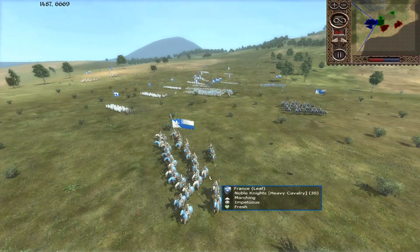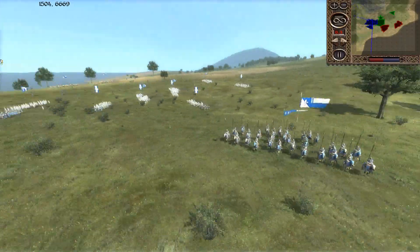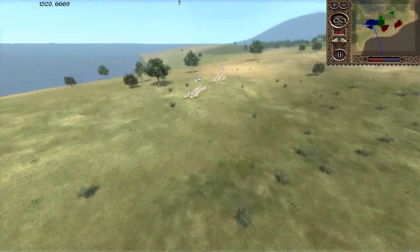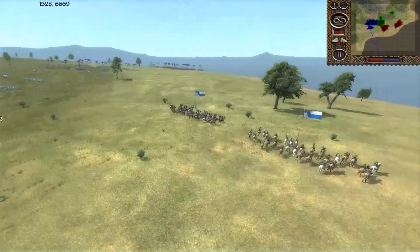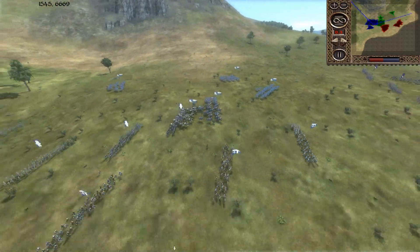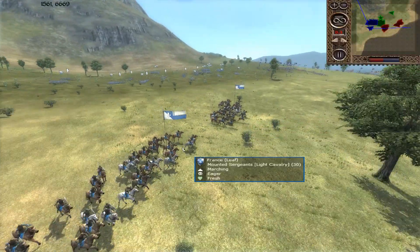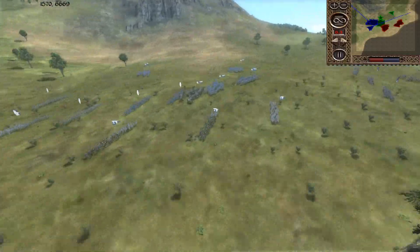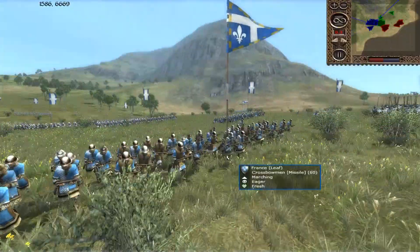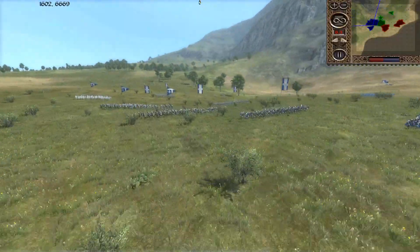Let's check out the French army. He's got about four units of noble knights — pretty solid cav — and a general's bodyguard, plus two units of mounted sergeants. Actually he brought seven cav, and you're only allowed six, but the players didn't mind too much. Then he has four units of crossbowmen — pretty solid, they've got that AP attack, but they don't have shields like the pavises, which makes them a little bit weaker. Overall a good skirmishing force for the money.